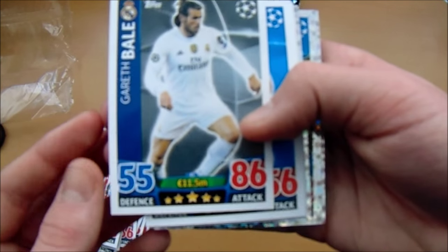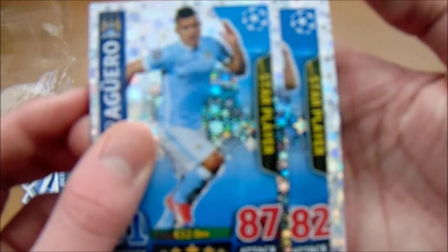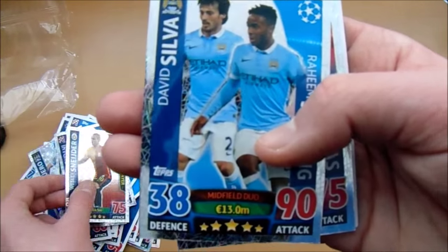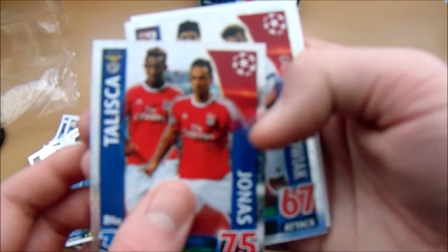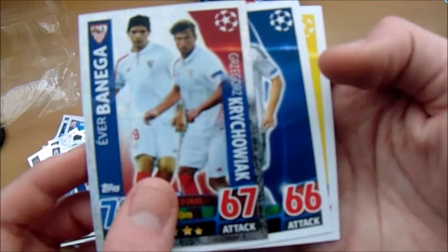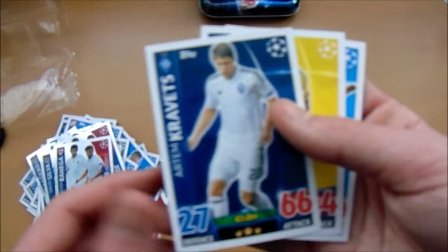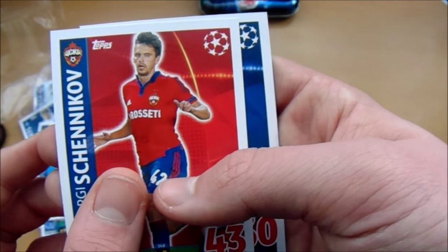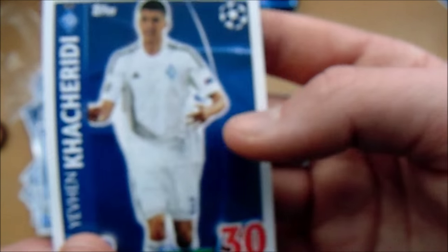Dominguez. Gareth, hello. Orier. Dani Alves. God, there's so many players in this tin. Schneiderlin. Isco. Aguero — star player, pretty decent pull there. And Cavani — star player. Sudani. Schneider. David Silva and Raheem Sterling — midfield duo. Taliska and Jonas — forward duo. Banega. Krishwak — he's quite a well known player. Kravates. Berman. Pereira. Shanikov. Kha Hasedi.